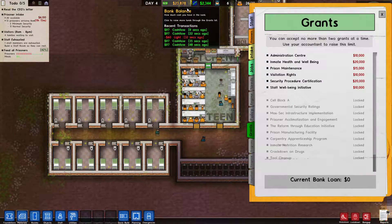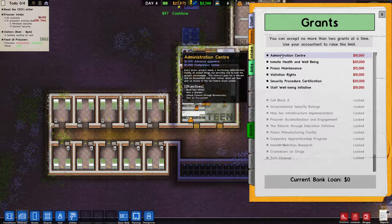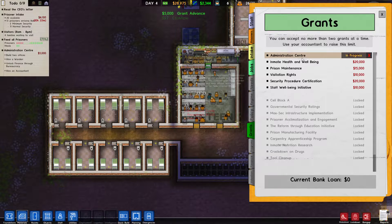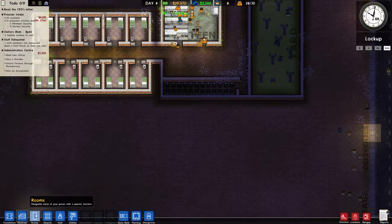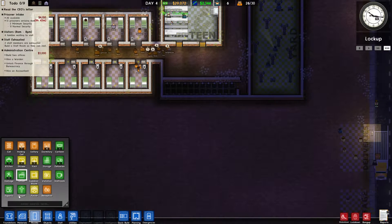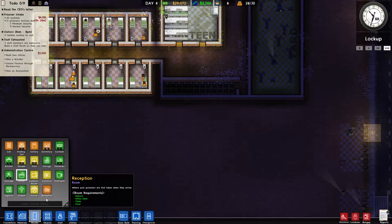Typically you don't want minimum, normal, and maximum security prisoners all together because that causes problems. Later on we'll unlock the deployment tool — I think that's what it's called — which will allow us to separate our prisoners. You can also click on prisoner schedules: minimum security guys can have more free time since they're less dangerous, while you want maximum security guys locked up during free time. You can adjust those as you see fit.